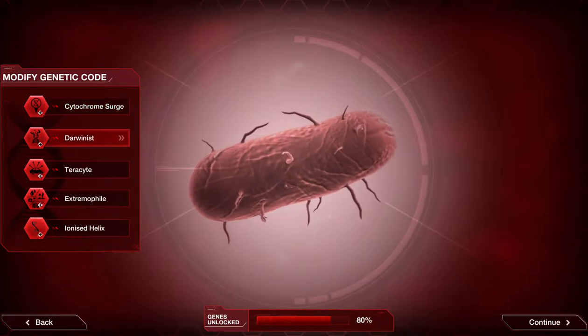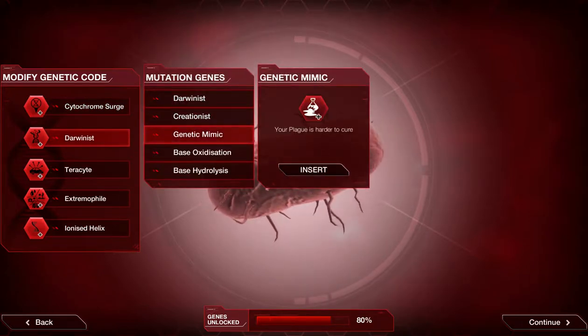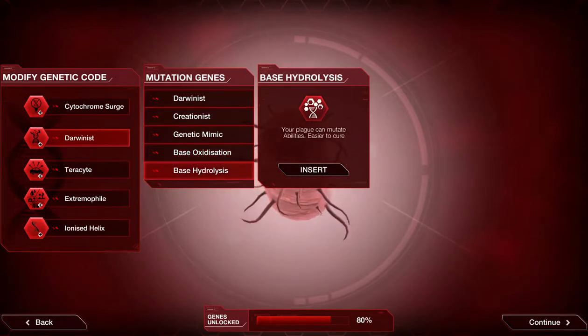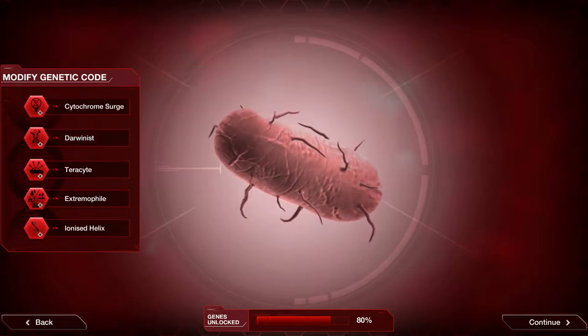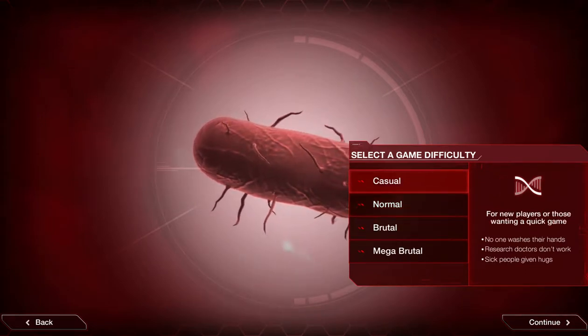There are several different gene creation options: your plague doesn't mutate, your plague is hard to cure, plague can mutate transmissions but is easier to cure, and plague can mutate abilities but is easier to cure. I'll go through these mechanics as we go. I'm going to play on normal, casual difficulty.